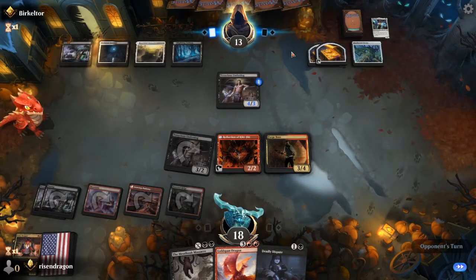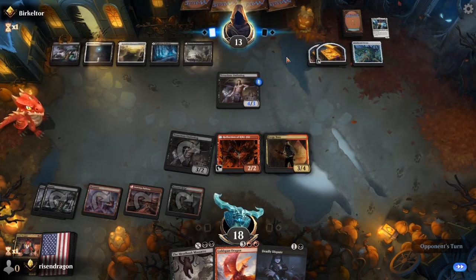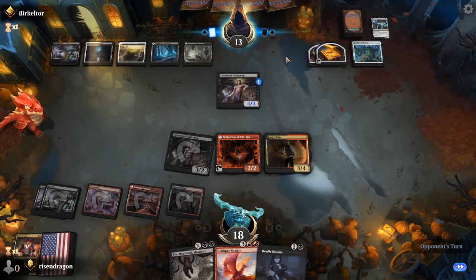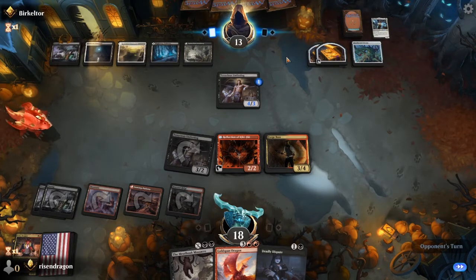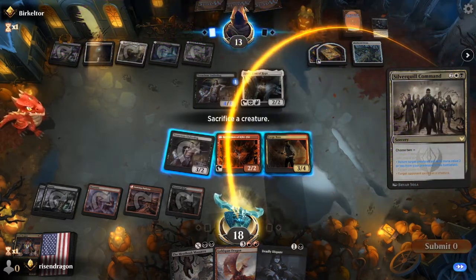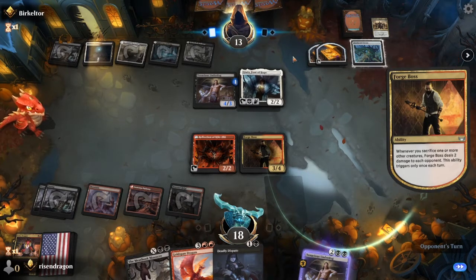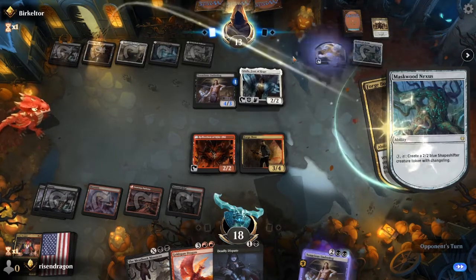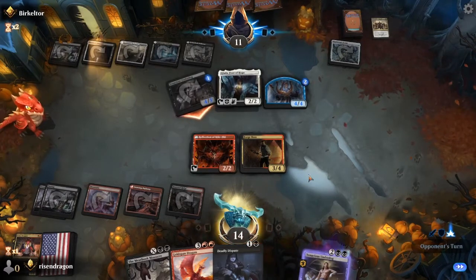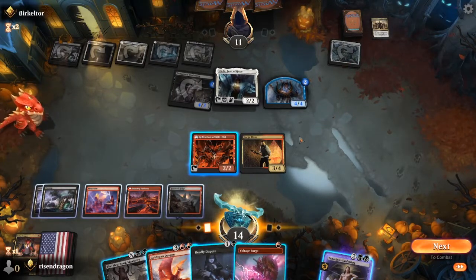Ideally I'd like to see the Kiki-Jiki. What I might be able to do is throw down a Gold Span Dragon and tap Kiki-Jiki at the end step — that's something I've gotta learn about Magic still. Silverquill Command — sack a creature. I'll sack the underdog and now you're really gonna see what this deck can do. We're gonna take some damage and I'm okay with that. Let's do Gold Span Dragon — we swing in.